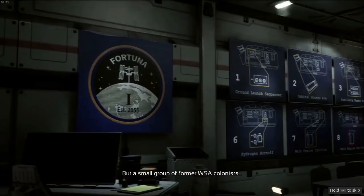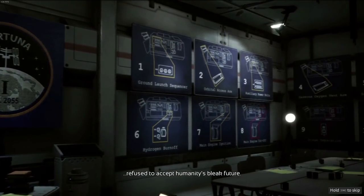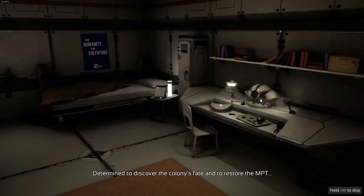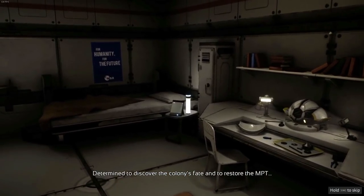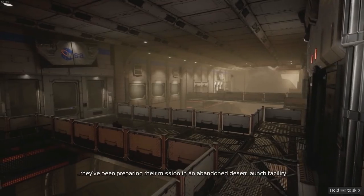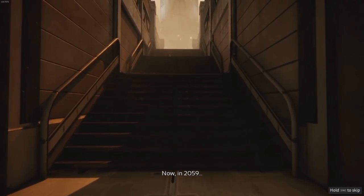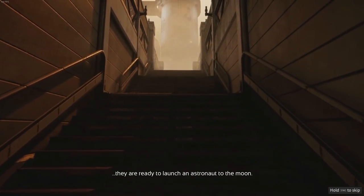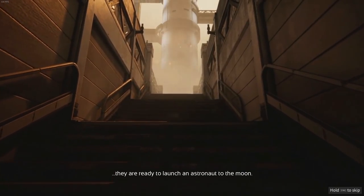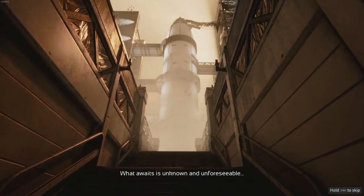But a small group of former WSA colonists refused to accept humanity's bleak future. Determined to discover the colony's fate and to restore the MPT, they've been preparing their mission in an abandoned desert launch facility. Now, in 2059, they are ready to launch an astronaut to the Moon. What awaits is unknown and unforeseeable, but the mission is clear: Deliver us the Moon.